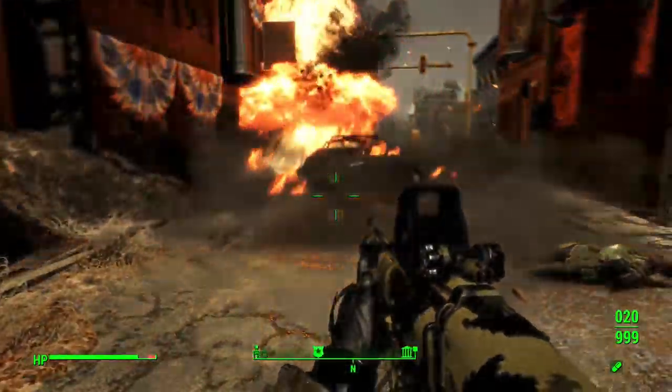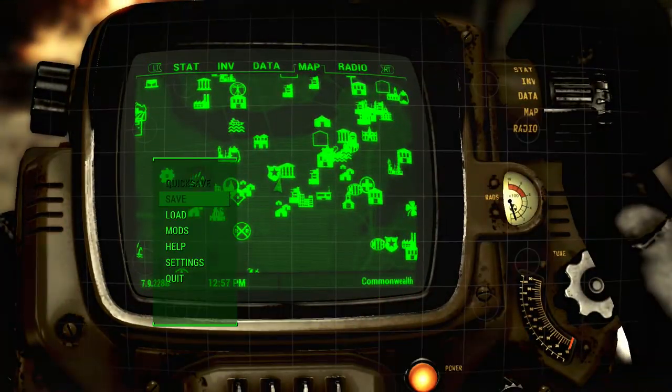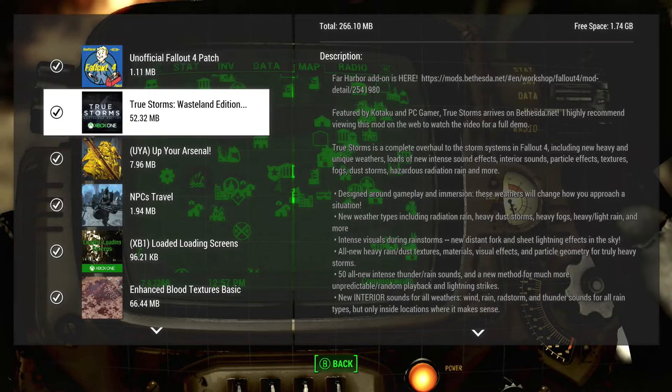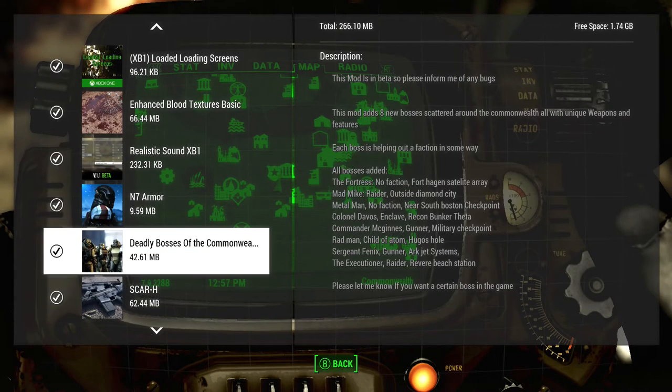Alright, we're going to go find the other bosses for now. We might come back to Mad Mike later if I have time, but right now let's go after Metal Man. He's near South Boston checkpoint. Where's South Boston at? South Boston checkpoint — let's see where that is.